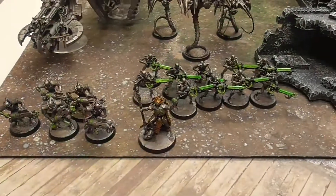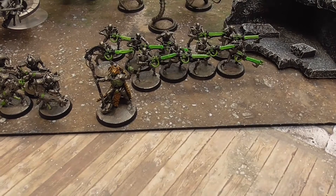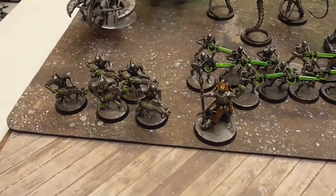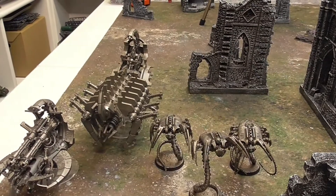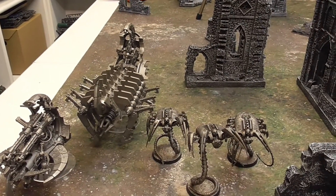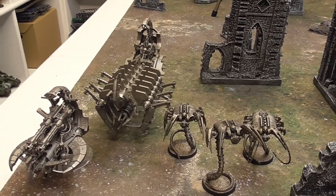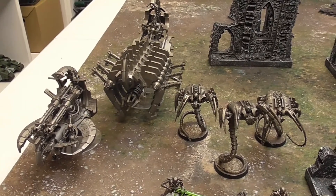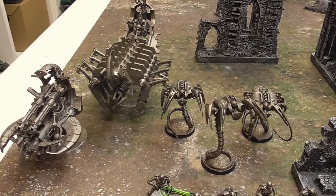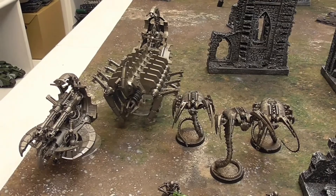This is my Necron list: Anubis, an Overlord with a void scythe and resurrection orb; five Immortals; ten Warriors; an Annihilation Barge; three Wraiths; and I just rolled for a Ghost Arc — painted-ish. The mission we've chosen today is the Relic. We've set the board up and we'll be back after deployment with who's going first.